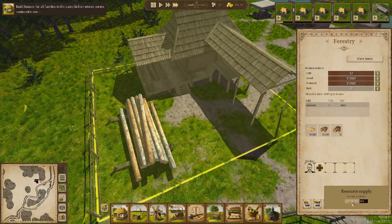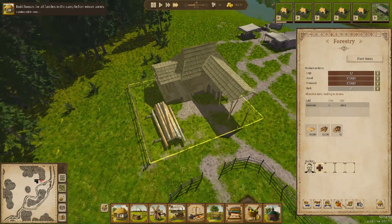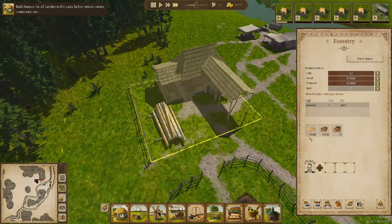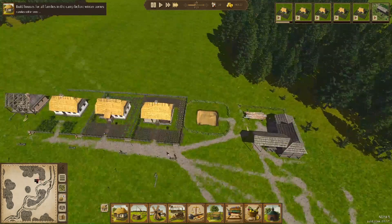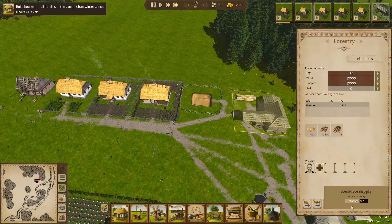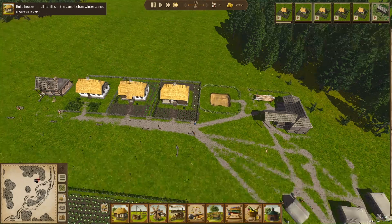We can also do the supply resources tab, which shows the storage capacity and what workers can carry - by hand or by cart. This storage can hold 35,000 of anything. That's actually 22,480 items in there currently. Now we're just finishing up the fourth house.